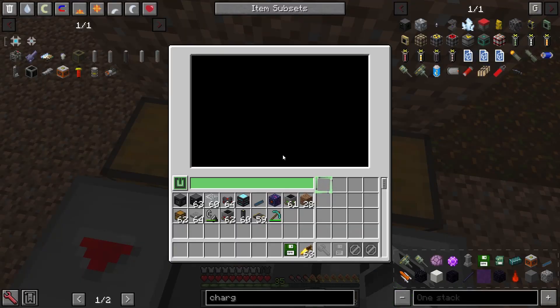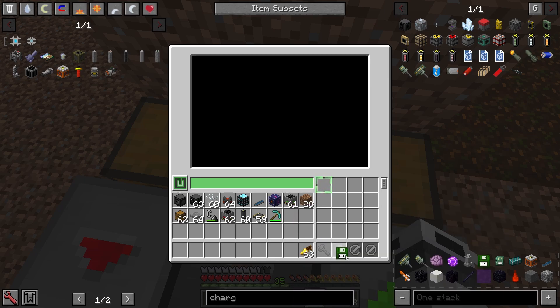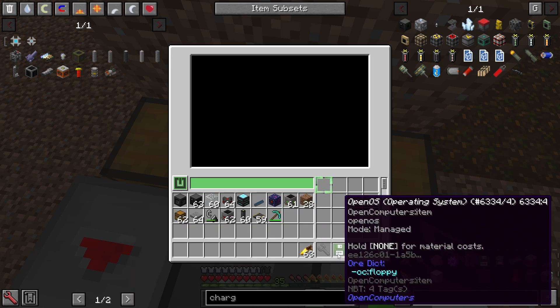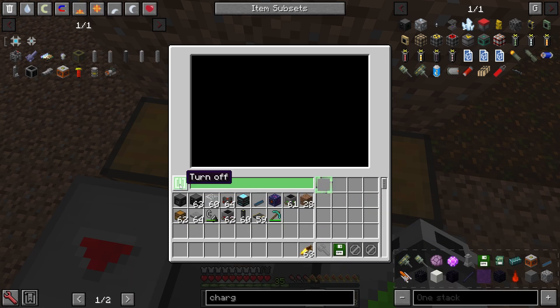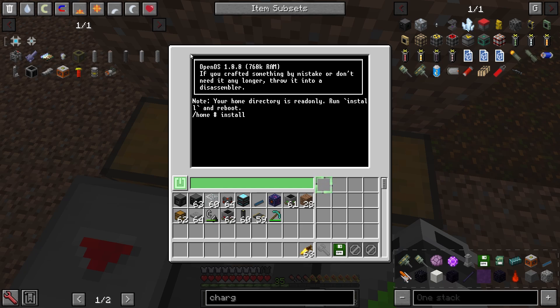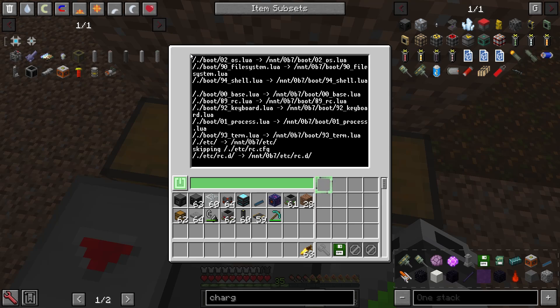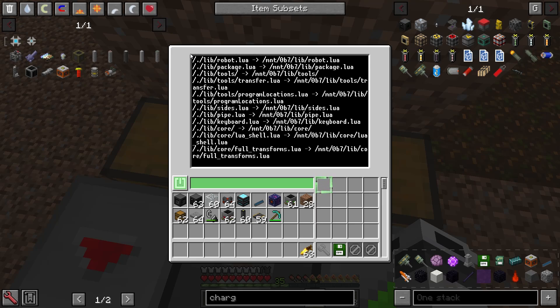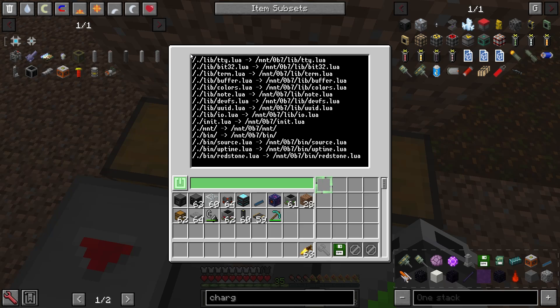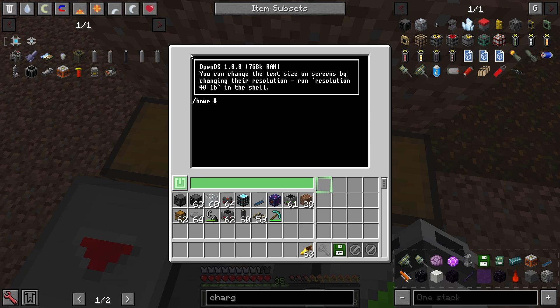Next up we have to install an operating system. I recommend using OpenOS, but you could theoretically use others if you know what you're doing. Slap that into the disk slot and turn the robot on. Type install, then type y and wait a bit — a better CPU will make this faster. It is recommended to reboot it. Now your robot is fully working, meaning we can write a program for it to do the work we want.